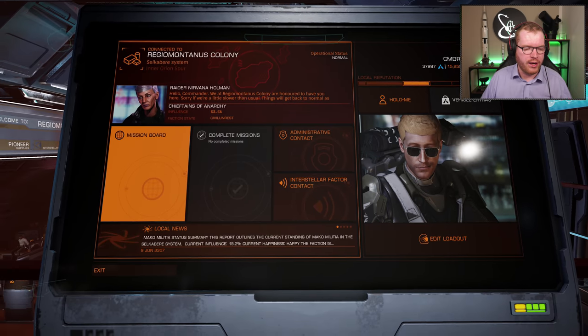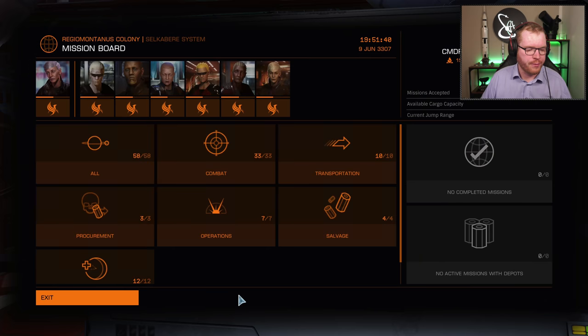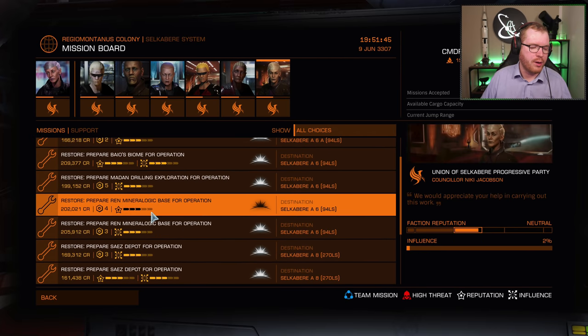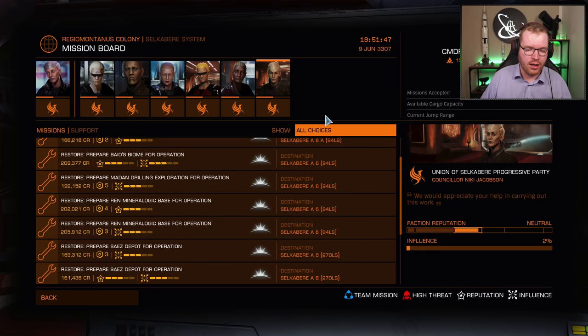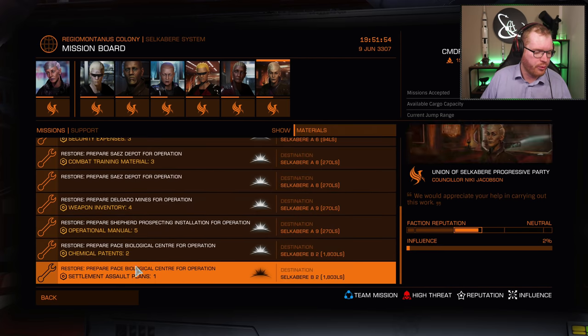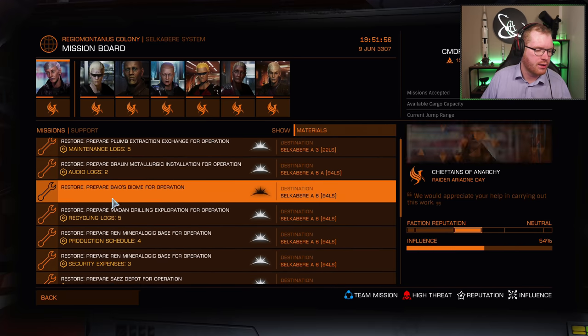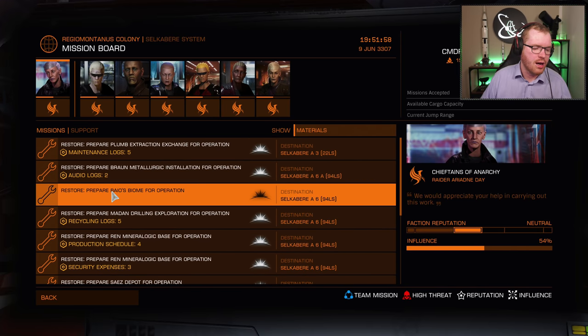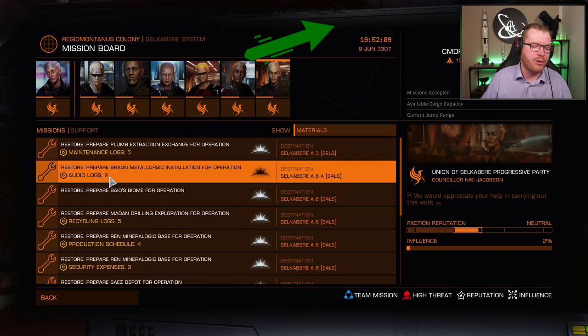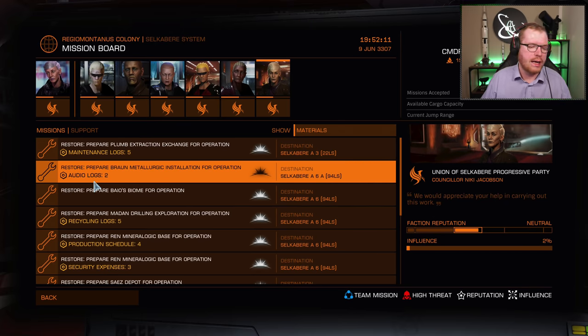One of the easiest ways to find surveillance equipment is to go to the mission board, find power-on missions, and head to those bases. Either actually complete the missions — and in some cases you may even be able to find surveillance equipment as a mission reward — or otherwise just go to a base and farm it. I have a video about how to efficiently farm a base for materials; I'll link that in the more info icon.